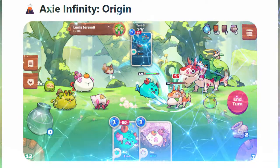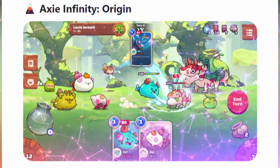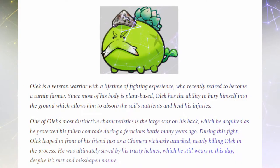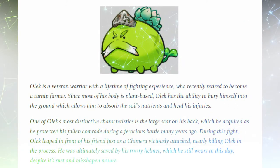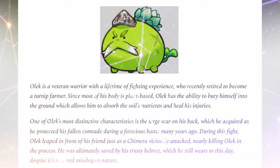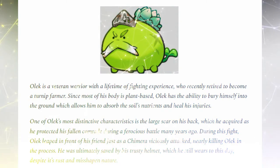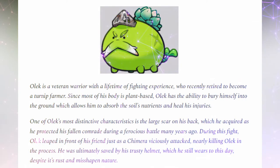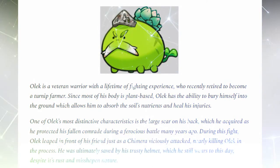Everyone seems to be in love with the green, handsomely moustached plant Axie, so we'd like to take a moment to introduce you to Olek. Olek is a veteran warrior with a lifetime of fighting experience, who recently retired to become a turnip farmer. Since most of his body is plant-based, Olek has the ability to bury himself into the ground, which allows him to absorb the soil's nutrients and heal his injuries. One of Olek's most distinctive characteristics is the large scar on his back,